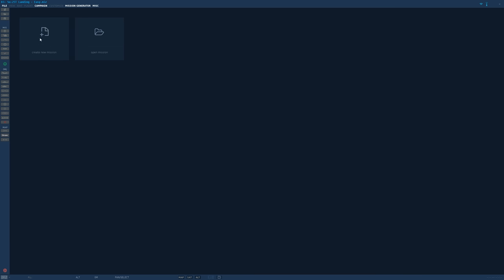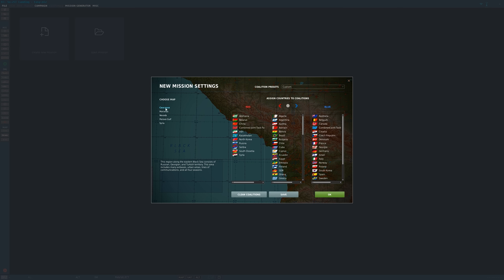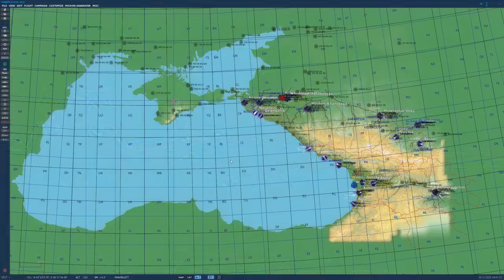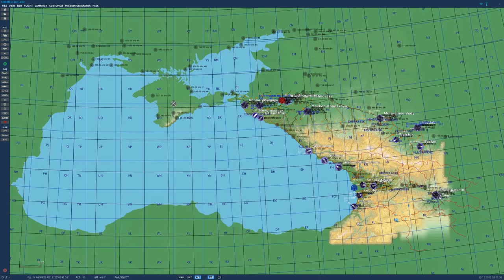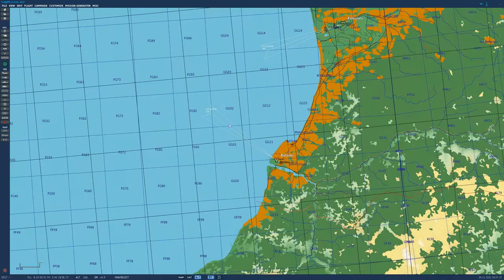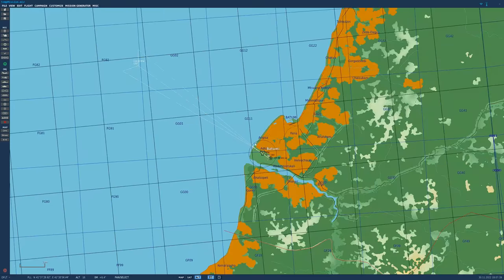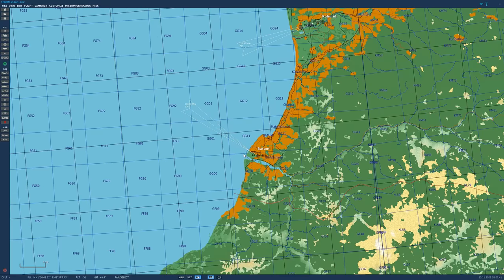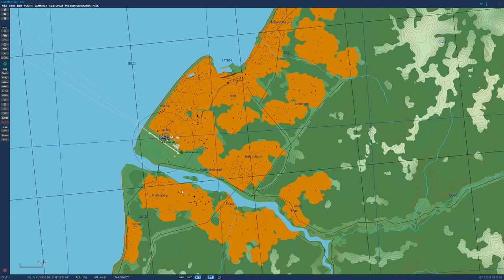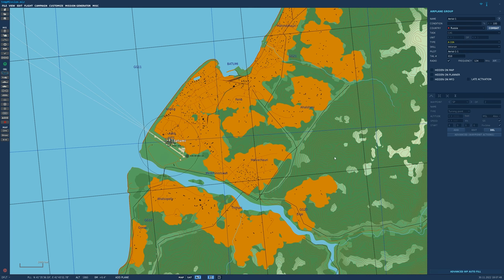We're going to go to mission editor, create a new mission. We're going to leave it in Caucasus — don't change anything. Now that the mission editor has loaded in, we can right-click to drag the map around and zoom in with the scroll wheel. I'm going to scroll to Batumi down here. One of the reasons is because this airfield has PAPI lights — not all airfields do. The next thing we're going to do is place an aircraft down on the ground. I'm going to place it somewhere back here that gives us enough distance and time to be able to land at Batumi.